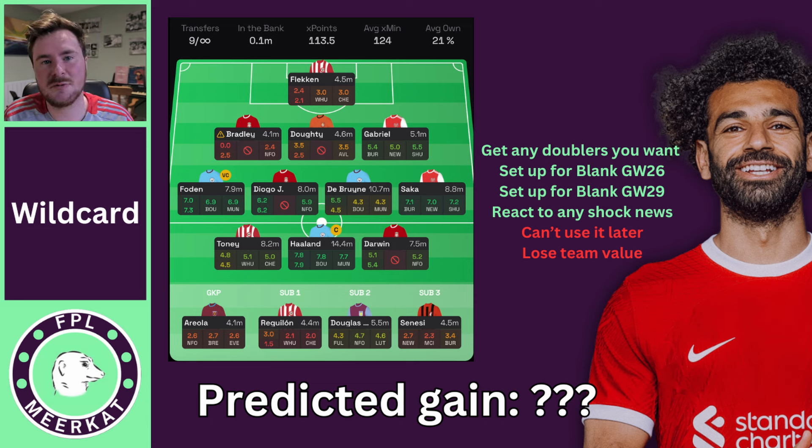You can set up for the blank in game week 26 and the blank in game week 29. We will know for certain by game week 27 which teams will blank in 29, but you can transfer in players who definitely have a fixture — like Regulon, Douglas Luiz, and Senesi on the bench — because Bournemouth have a double coming up in game week 28 and a nice fixture against Burnley in 27. You can also react to any shock news, such as Mohamed Salah potentially returning, and just have your wild card draft ready to press the button and get him in quickly.